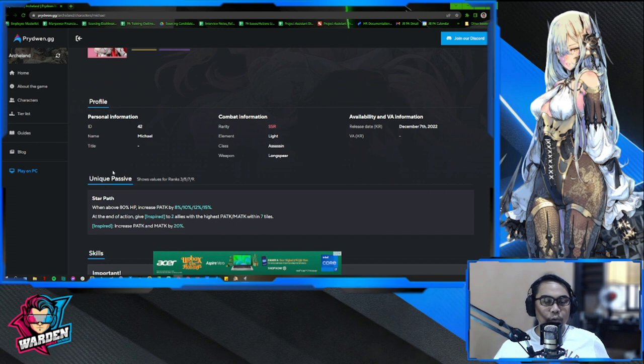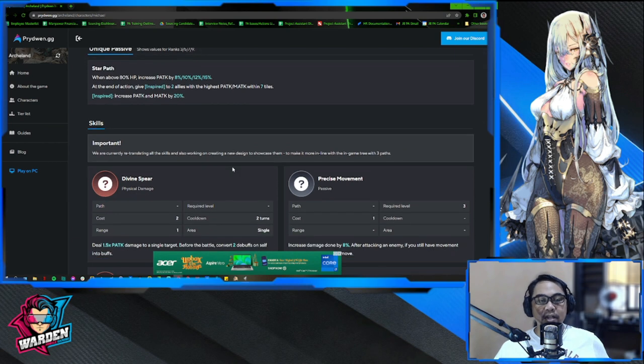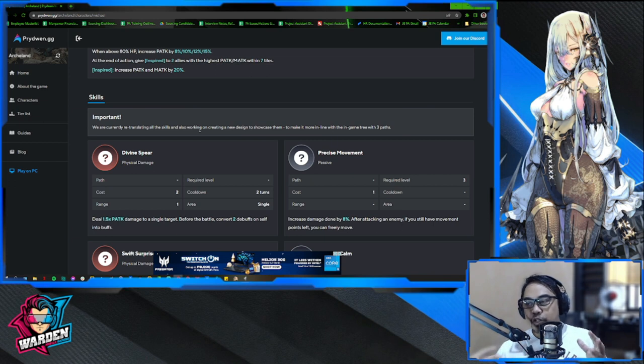Starting off with her unique passive: Star Path. When above 80 HP, it increases P Attack by 8, 10, 12, or 15. At the end of the action, it gives Inspired to all allies with the highest P Attack and M Attack — for my team that would be Sig Hard and Charlotte — within seven tiles. Inspired increases P Attack and M Attack by 20, which is big.